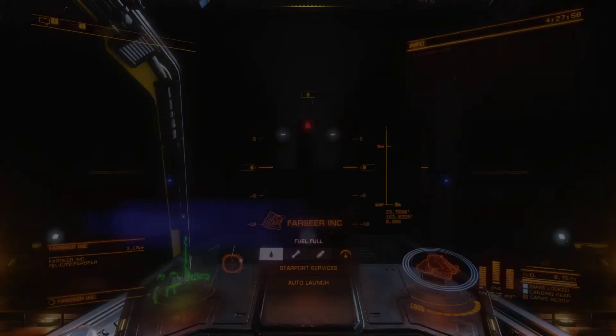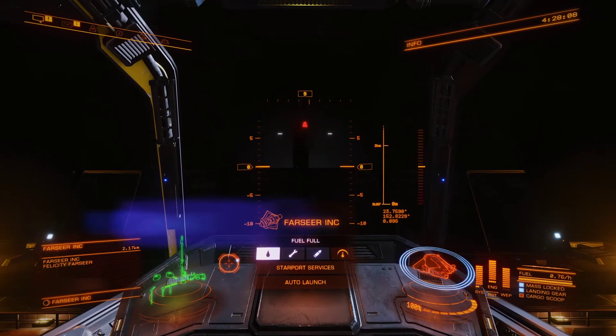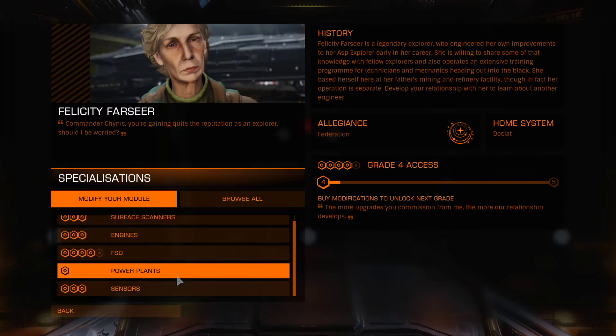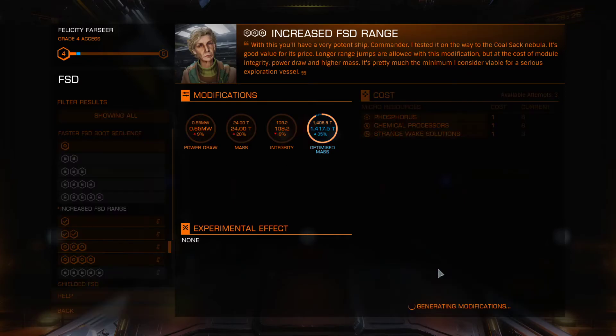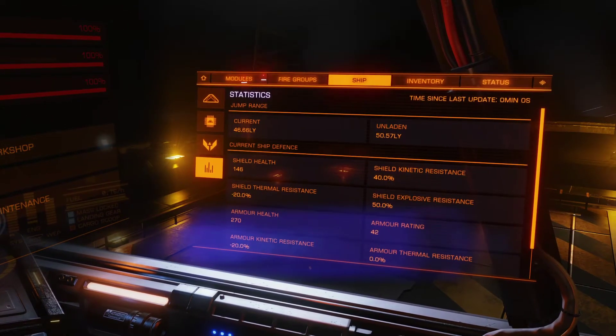That's going to be it with her. We are now up to 46 light years - almost 46 and a half - with those upgrades. So as you can plainly see, let's take a look. One more look at the FSD - yep, it mattered. We're over 46 and a half light years possible jumps. That's why we do all that extra work: it really helps, and now you can jump around the bubble a lot easier. You'll lower the amount of jumps you need for everything.